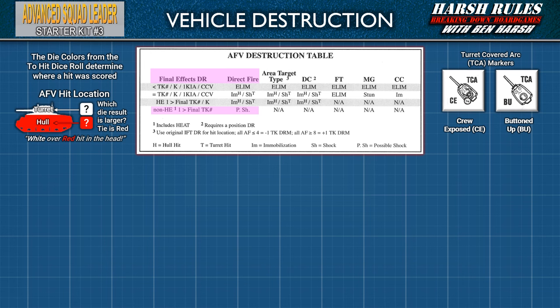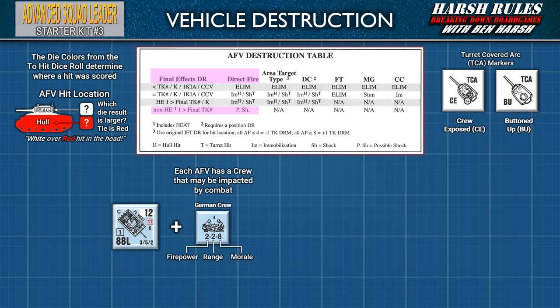Let's also discuss some outcomes that require markers. AFVs have a crew that operates them, though you don't usually show the crew counter with AFVs — but keep one handy for morale checks. The crew of a shocked AFV is incapable of any action. If crew exposed, they immediately button up. A shocked AFV may not move — even to pivot or change turret covered arc — interdict, or attack even in close combat. With a shocked crew, no movement point expenditure is needed to bring the AFV to a halt.